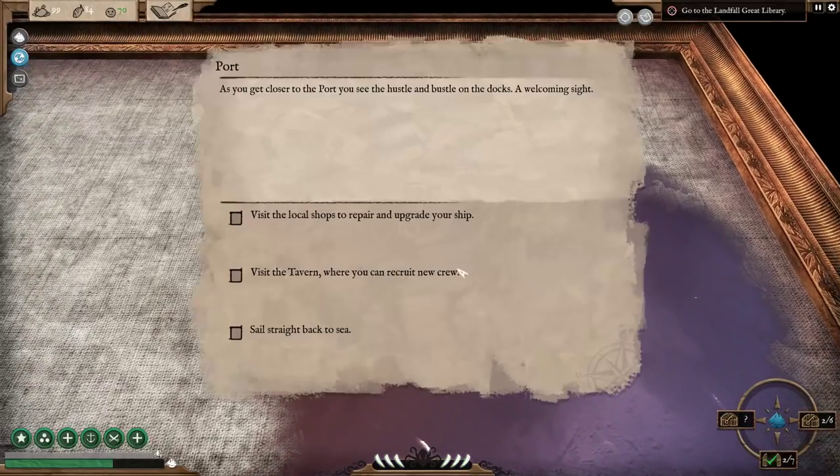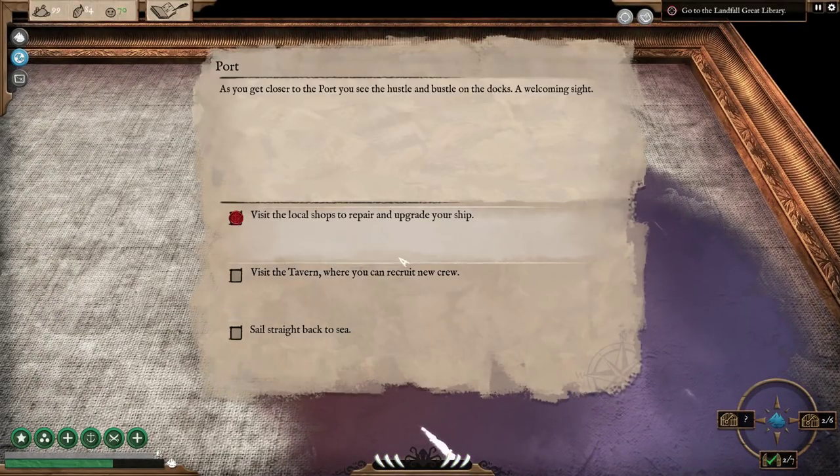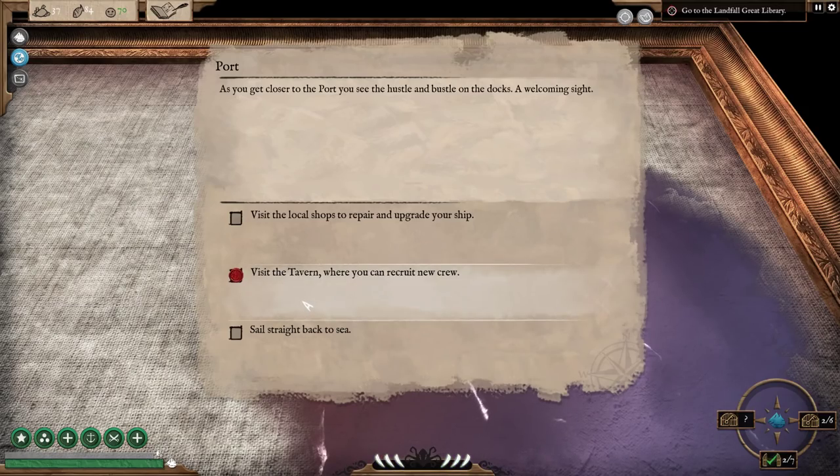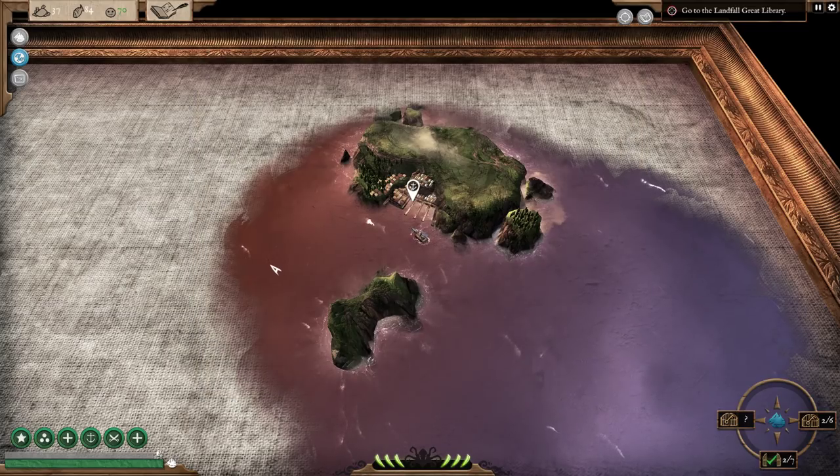We'll head straight forward and see what the requirements are after we pick up this treasure. Man, port's gonna be great. Two of six. Oh port, hello! Visit the local shop — repair all for $32. I like it. We're $67 in — we can upgrade our next set of cannons. I think we're good here for now.